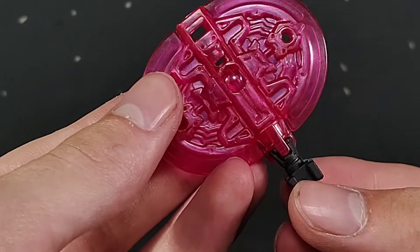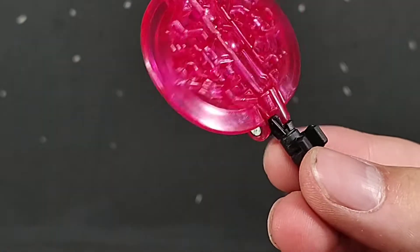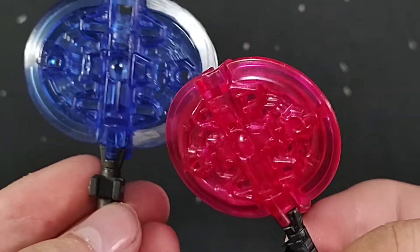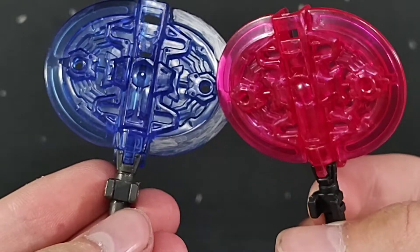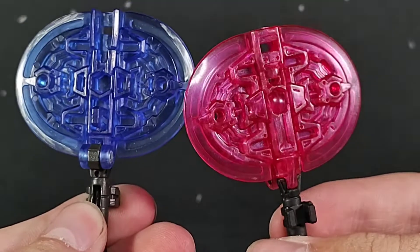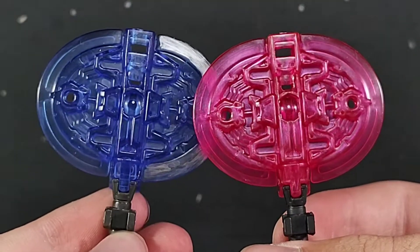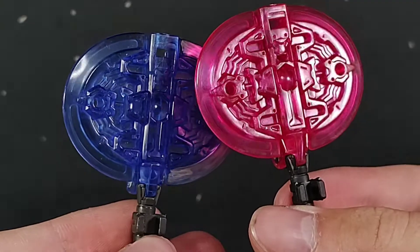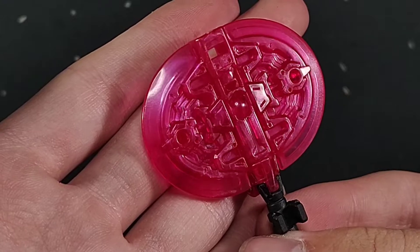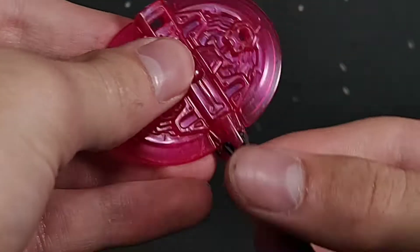Moving into the other accessories — his weapons. Of course, you have the same battle axe that you got with Laser Prime. I got like halfway through sharpening this and gave up. Very similar, because it's the exact same mold. This one is a little bit more sparkly — there's a little bit of metallic flaking in it. Yeah, that looks good. I like that. It still folds up.